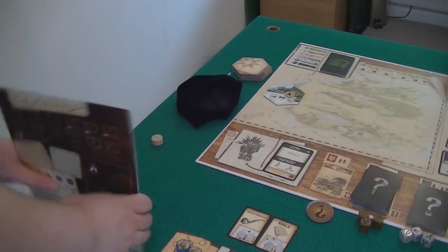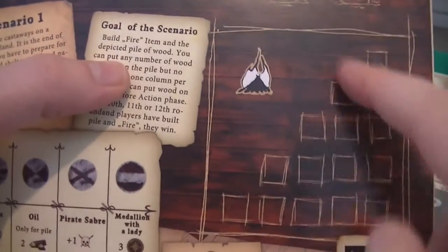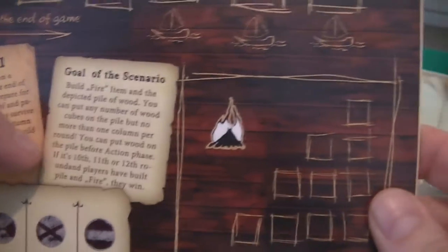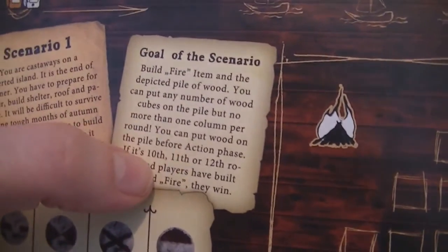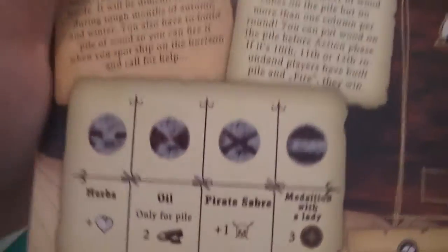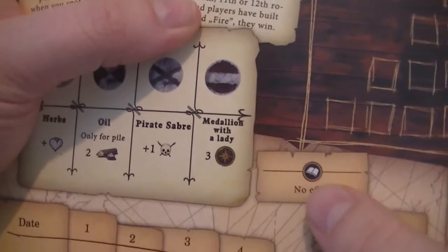The goal of the game is varied based on the scenario. For the castaway scenario it quite clearly says: build the fire item and the depicted pile of wood — this sits off the board and we're going to have to build on it. You may pay any number of wood onto the pile but no more than one column per round. If it's the 10th, 11th, or 12th round and we've built the fire and the wood, a boat sailing past will see us and come to save us.